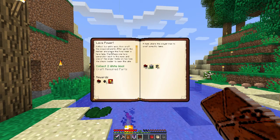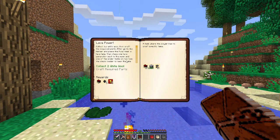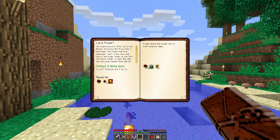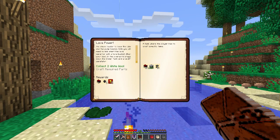Machines and equipment — lava power. Collect two white wool, then craft the required parts after you go to the nether, and place the pump near lava lake, then place one lava generator next to the pump, and one of the ender tanks on top. Use the chunk loader to keep the lake and pump loaded. Note: you will need to kickstart the lava generator with a lava bucket. When you're back in the overworld, place down the ender tank to the lava generator.